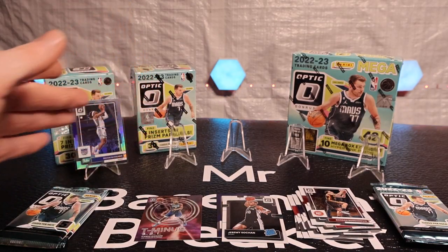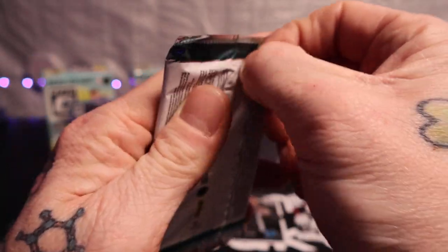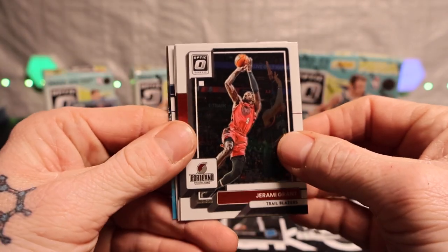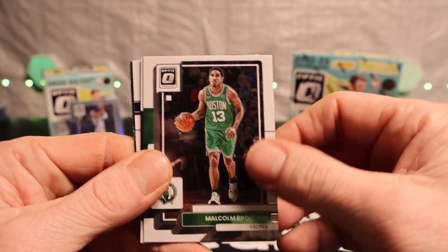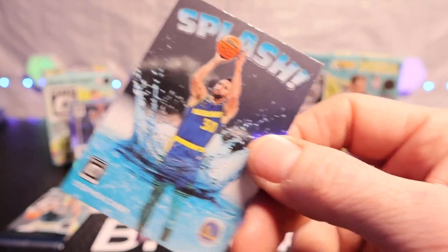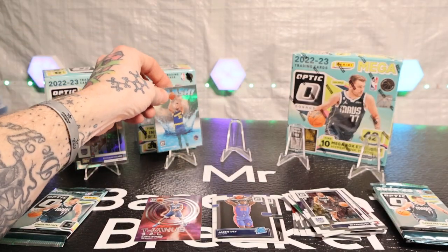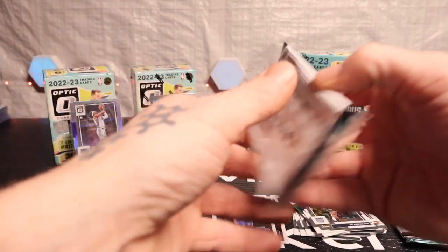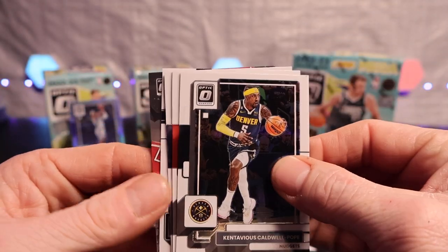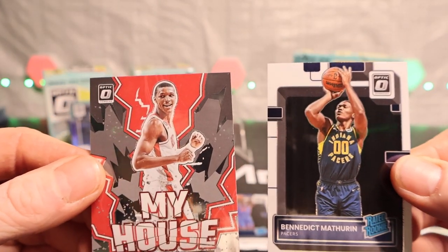I'll put the best one from each blaster up, and then obviously two of them, and the best one goes right in the middle for the top pulls of the day's video. Who's your guys' favorite player coming out of this year? Here we go — Malcolm Brogdon, De'Aaron Fox, got Jayden Ivey, and a Stephen Curry splash in the back, let's go! Contavious Caldwell-Pope, Paul George, Chris Duarte, got Benedict Mathurin, and a Jabari Smith Jr.